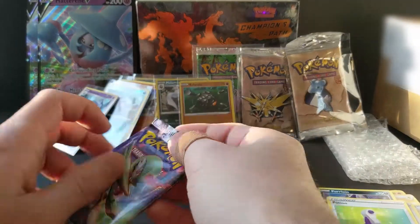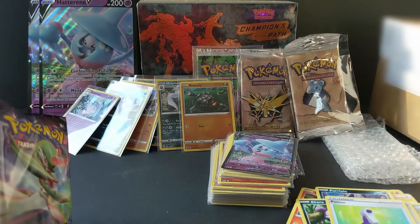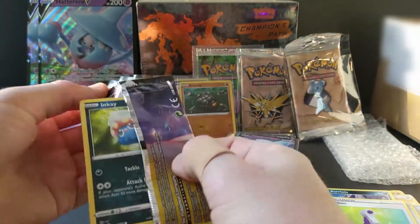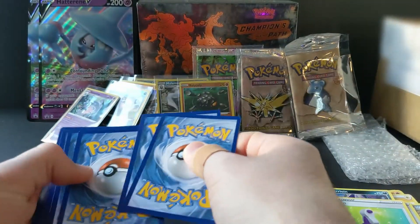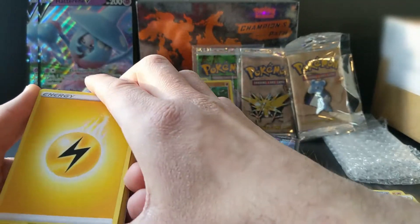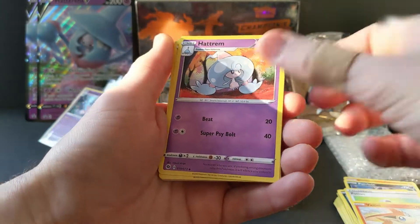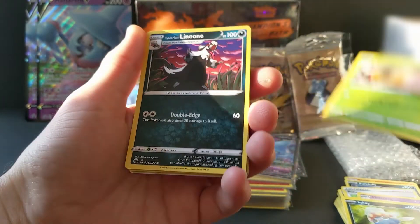Let's keep going - I want to keep this one shorter because it's technically part two of the other video and I already recorded half of it. Okay, white card for every Champions Path pack - at least for me I enjoy that because it means we get a holo with every pack, kind of like the Japanese ones. We have Energy, Victini, Hatterene, Malamar, Inkay, Weedle - some spoilers there.